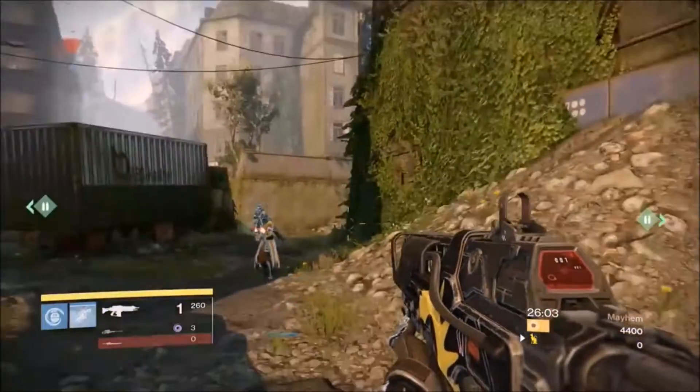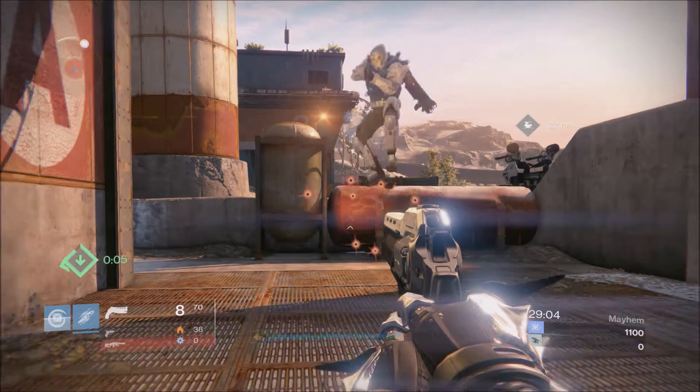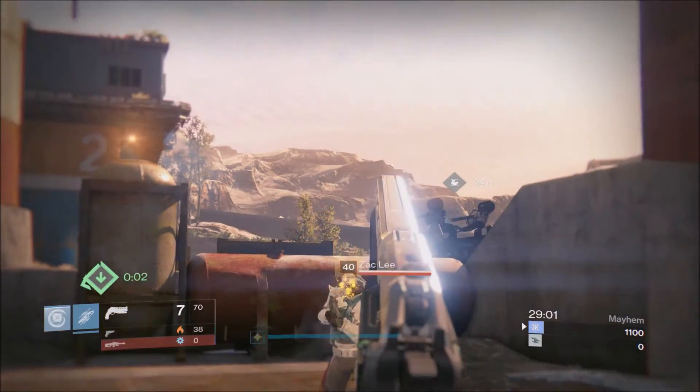In order to pull off this glitch, you're going to need the Sealed Ahamkara Grasps. I'll show why that's important in a minute. In order to start this glitch, you're going to need to get a precision kill with the First Curse.